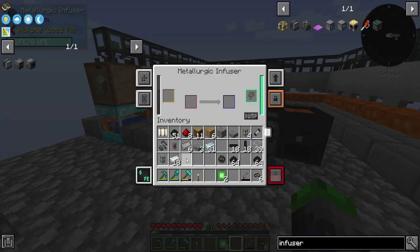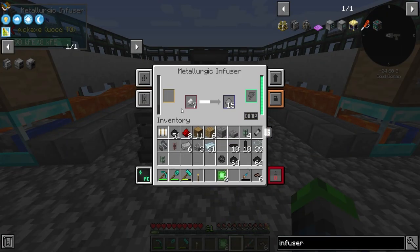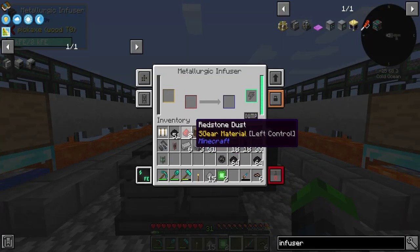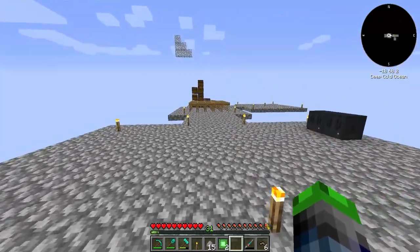All we need to do is just pump these with coal and iron. Once this gets done processing, it'll immediately push it over here into this one and then we get the steel dust. And then this guy is going to be for redstone.